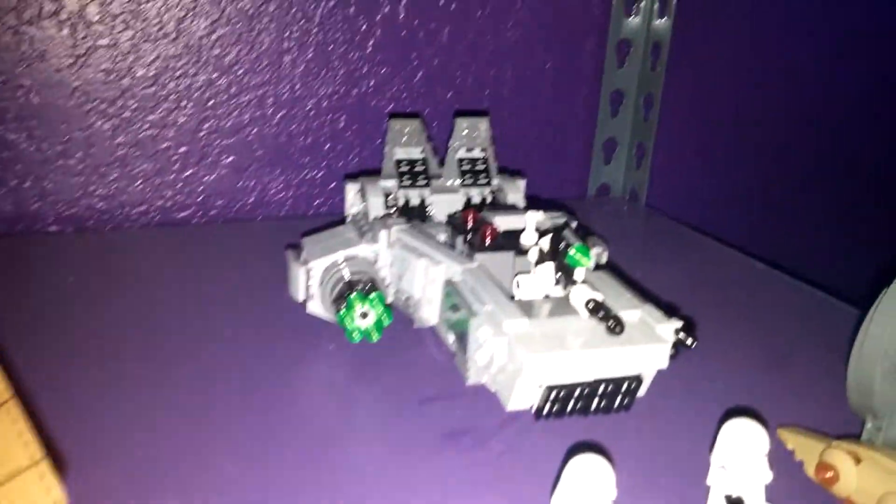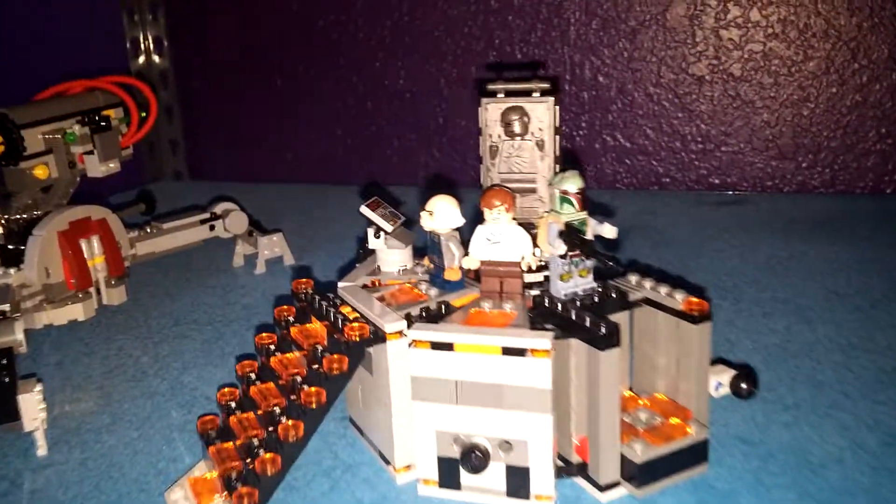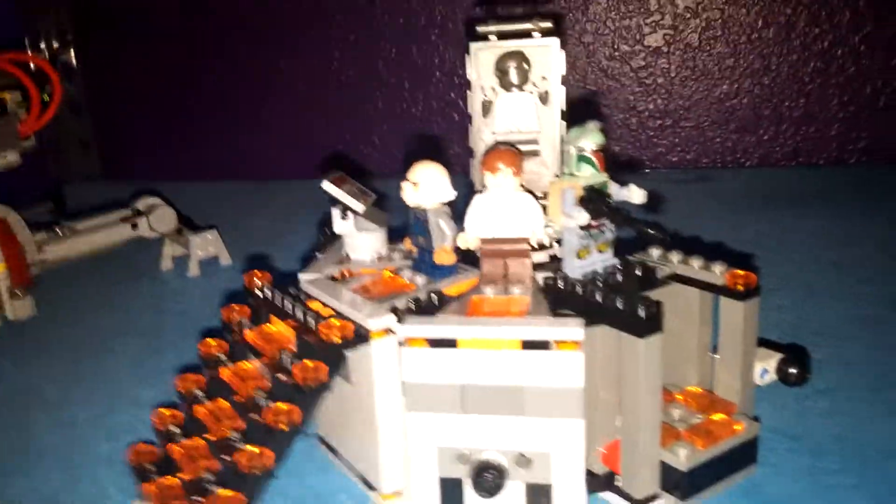We have like a droid carrier and a Hoth thing back there. Next we have my X-Wing, Zane's speeder bike, my Han Solo thingy — I don't know what that's called — and then we have Zane's. We're just putting custom builds down here like Zane's skate parks, his basketball and stuff. These are all custom.